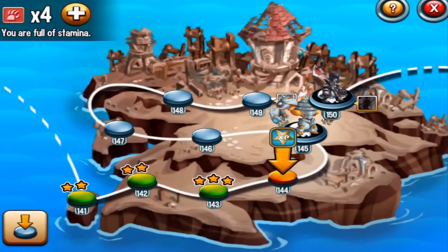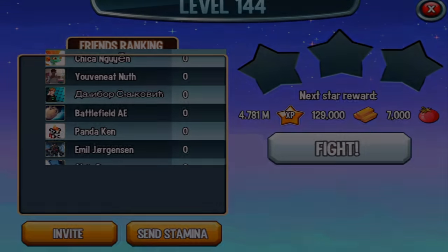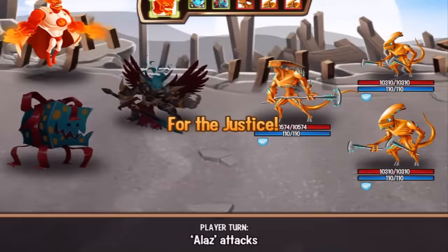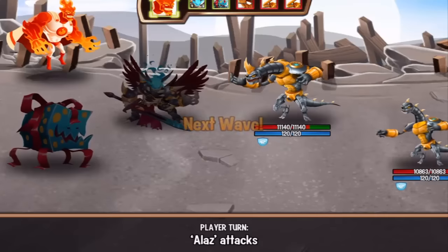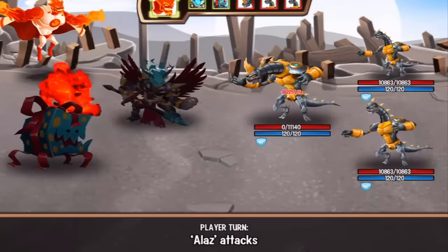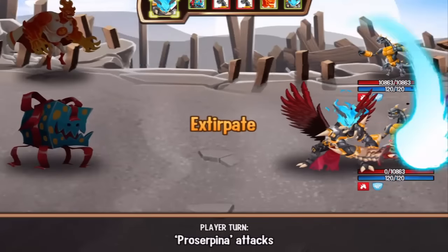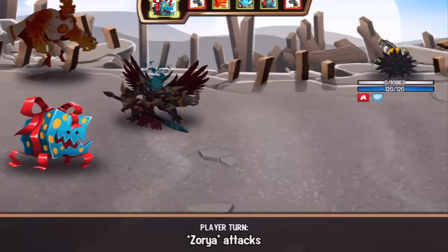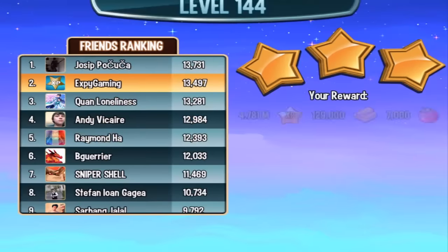Hello guys and welcome to combat number 144. We have two waves, let's fight. Flame attack — finish off all three. Next wave: I suffer the fire and the other two are burned. Let's do extirpate on this one and finish off. Victory! Three stars.